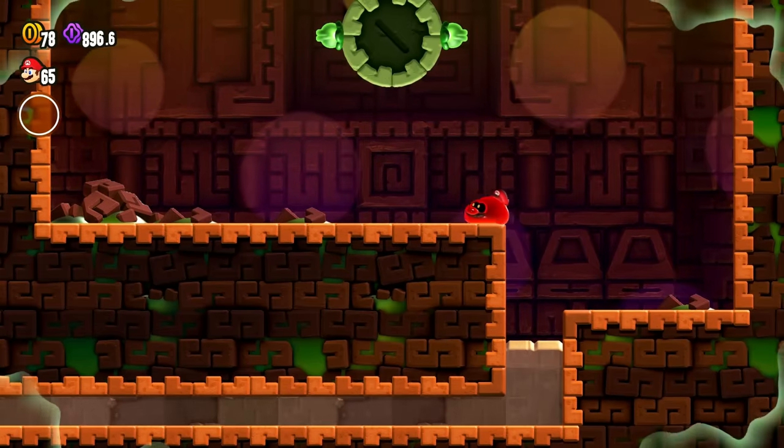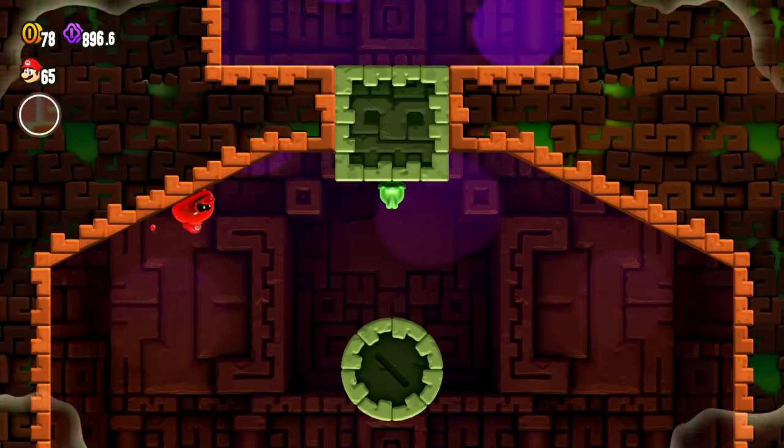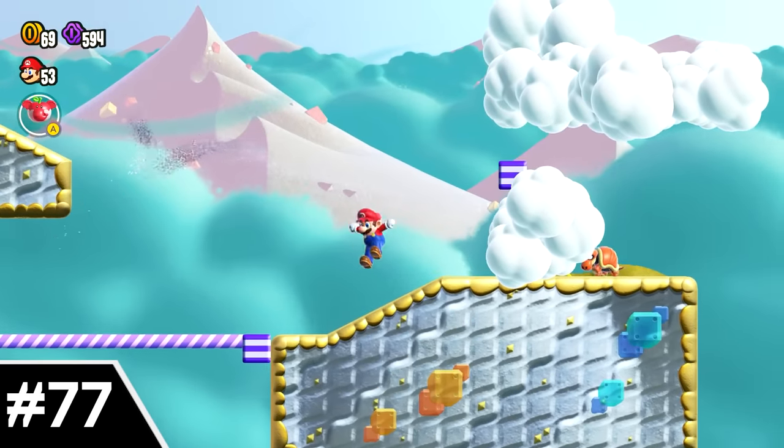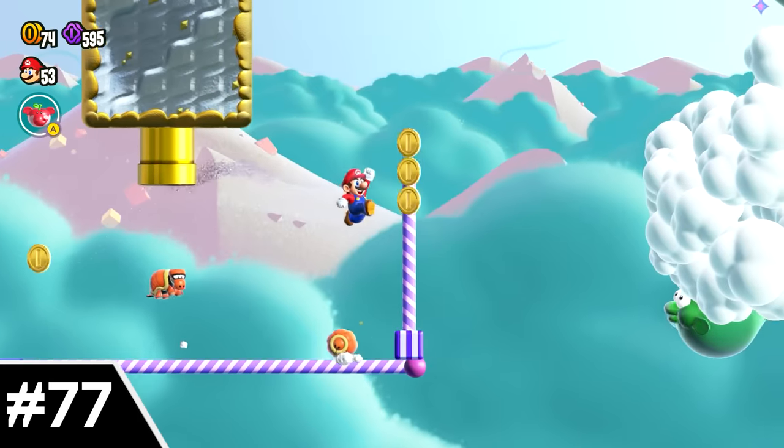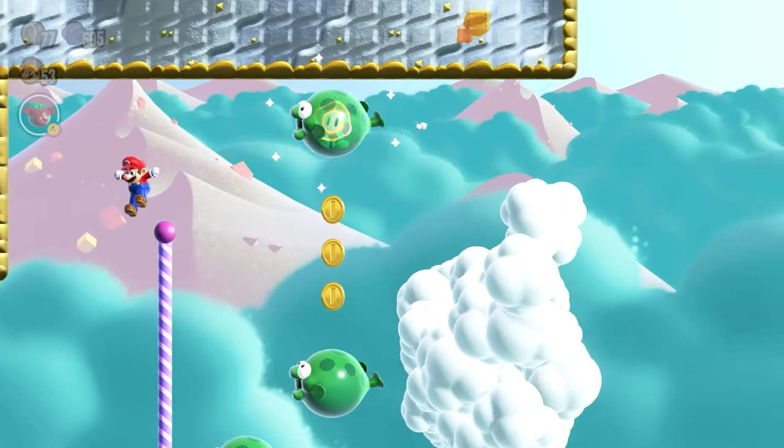So with that being said, if you enjoyed this video please make sure to leave a like, subscribe to the channel, and let's jump right into the list. Number 77: Sunbaked Desert Special, Pole Block Allure. This has one simple thing that I hate more than pretty much anything else in the 2D Mario series — an auto-scroll.